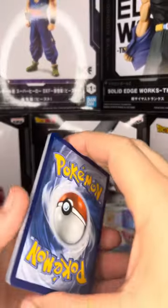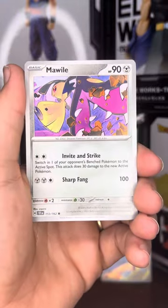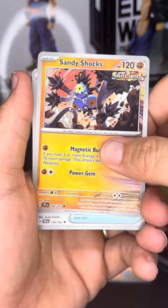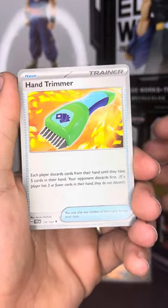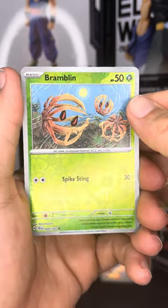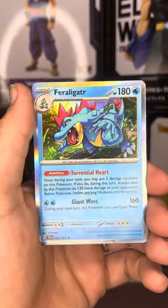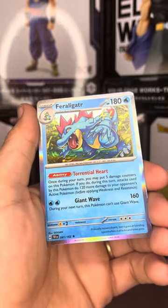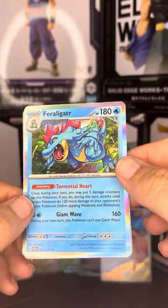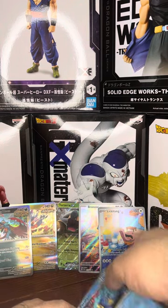There we go. Okay. We got a Pidove, Pineco, Malaw, Metatite, Sandy Shocks — I haven't seen that guy before — Magneton, there we go, I knew what I was talking about. Bramblin, Pikachu. And there we go — actually, nope, that's just a regular one in the set. I do like that Feraligatr though. These holos are nice, and dark energy. Not bad, not bad. And we will go over all of our hits at the end.